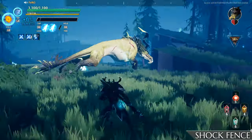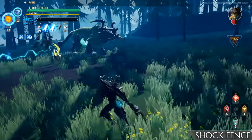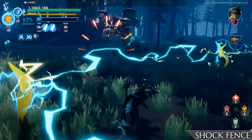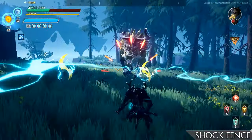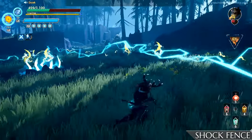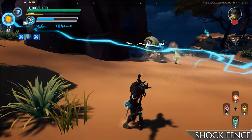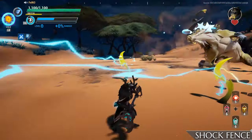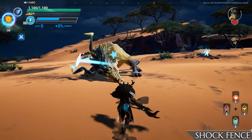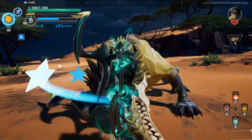Leaping and running around the players, Stormclaw will create pylons that generate arcs of electricity to trap players in. At the end of this move, the Behemoth will charge at a slayer. I highly recommend taking out these pylons quickly, otherwise it can get pretty difficult to move around. The fastest way to destroy them is to target the ones that bridge between two other pylons. Doing so will open up the area and give you a chance to boop and punish Stormclaw.